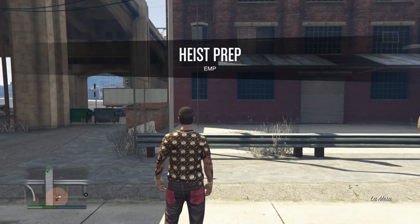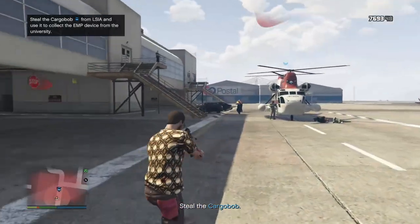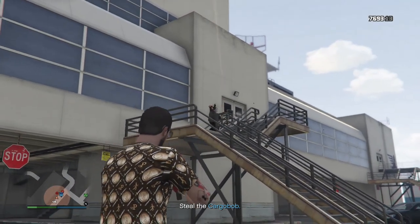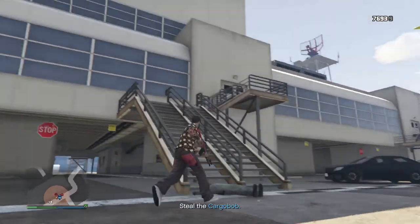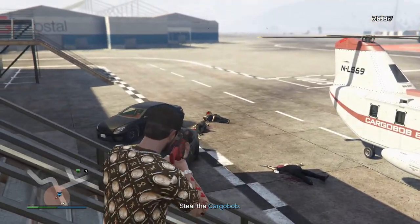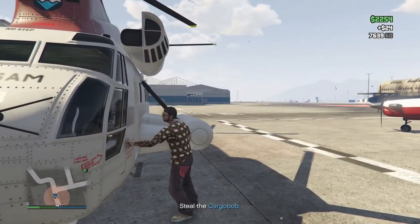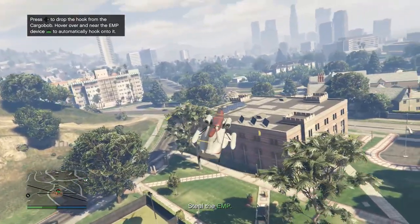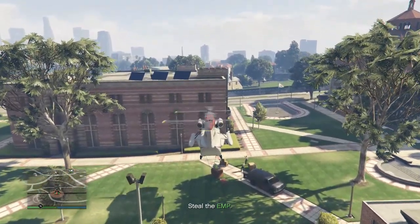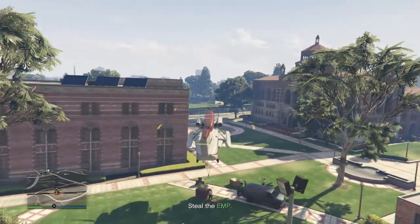We move on to the EMP. Again, this one's pretty straightforward. We're going to get over here, take everyone out, and grab this Cargo Bob. It just makes grabbing the Cargo Bob and getting away a little bit easier. You're going to get over to the ULSA location and you pick up the EMP. After you pick up the EMP, you want to make sure to get some altitude — high enough that the ground cops can't pick you up, can't see you. After you've gained some altitude, I like to head straight towards the casino. You're going to be dropping it off at the power plant right across the street from it, so by going that way, you're going to save yourself some time.